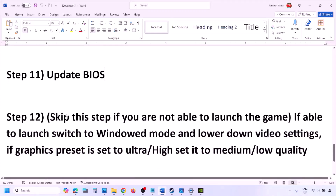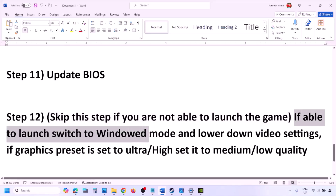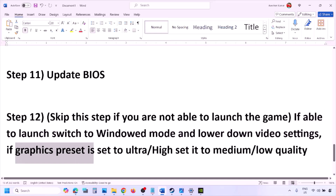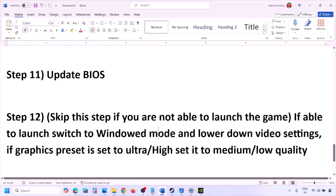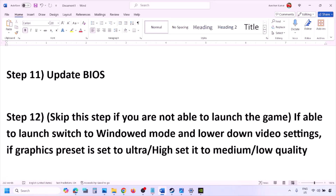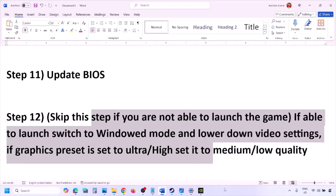You can skip this step if you're not able to launch the game at all. If you are able to launch the game, try switching to windowed mode and lowering the video settings — if the graphics preset is set to Ultra or High, set it to Medium or Low. You can also try turning V-Sync off or on and check. Try making various changes in the graphic settings, lower them down, and check.